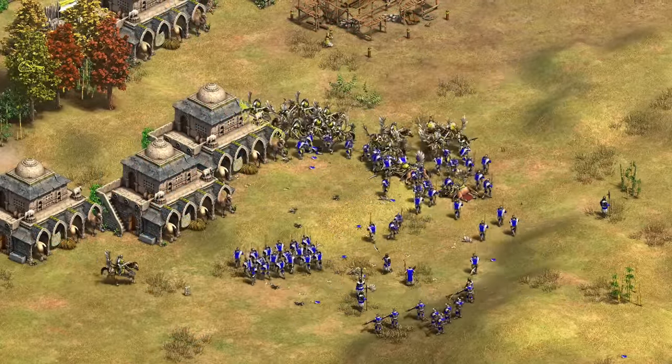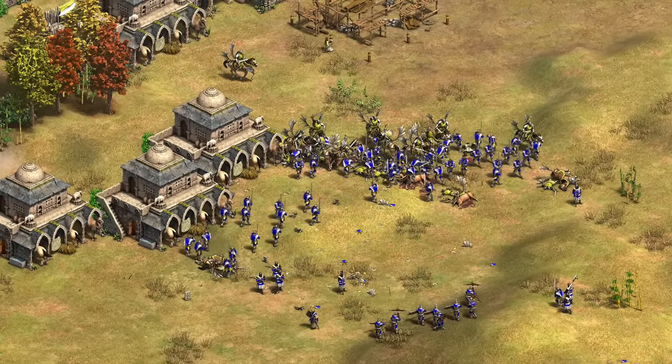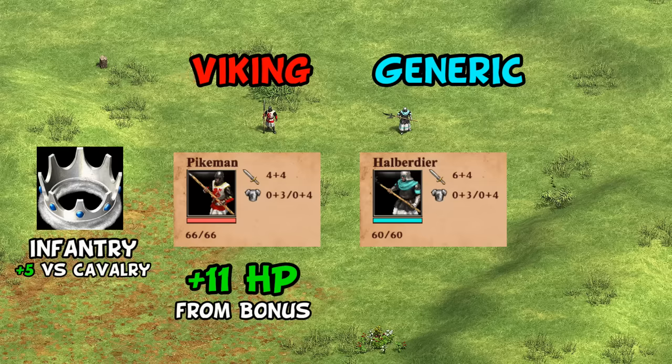Maybe even more significant is its effect in the late game, giving you some of the strongest champions, able to take 3 more Arbalester bolts than usual. Keep in mind that Vikings are also missing Halberdier, so this is actually a big deal for their pikes. Vikings also have a unique tech to make them relatively close in terms of bonus damage, so combining those things, missing Halberdier isn't as big of a deal as you might think, at least partly because of this bonus.